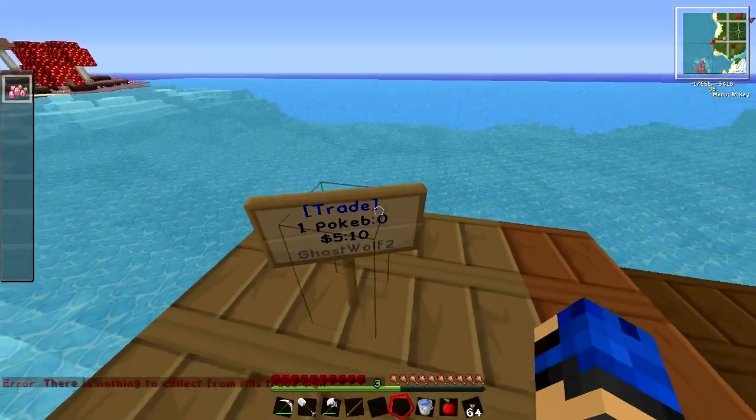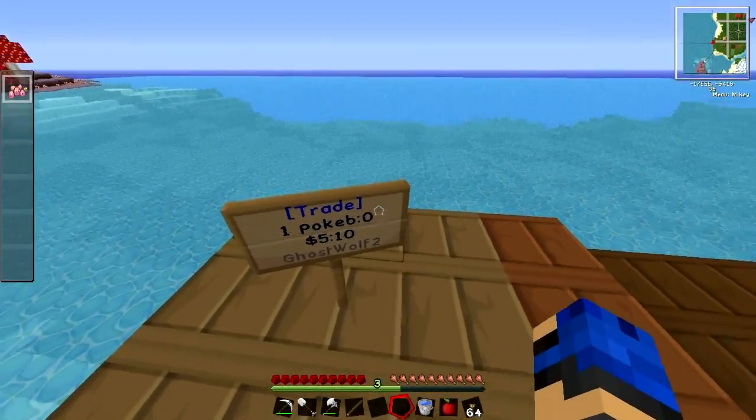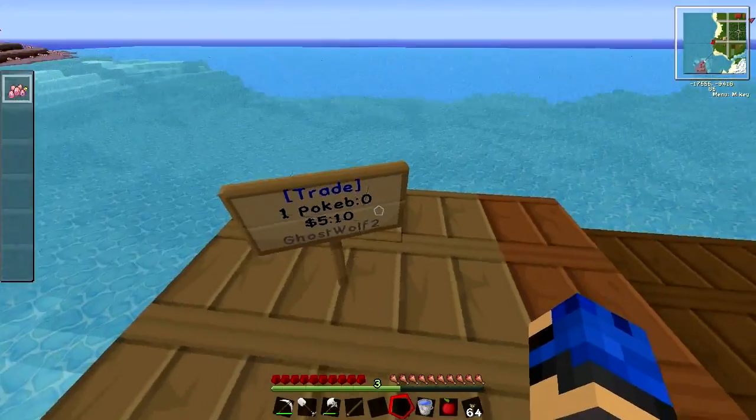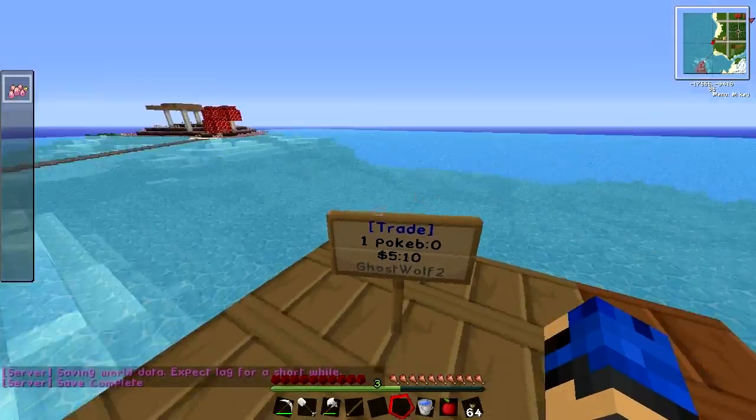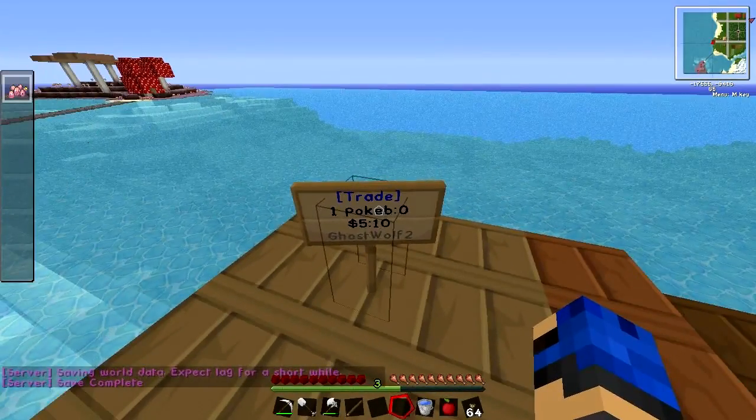You can also collect what the sign has received — so right now no one has used the sign, so there are zero Pokeballs waiting for me. But if somebody had used it, it'll be one, or two, or whatever. You just click the sign and the items will pop into your inventory.